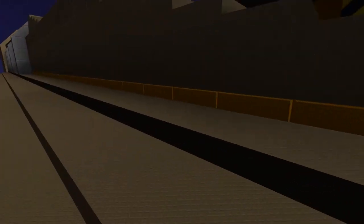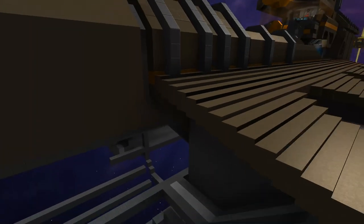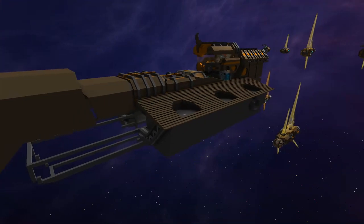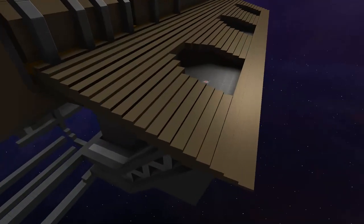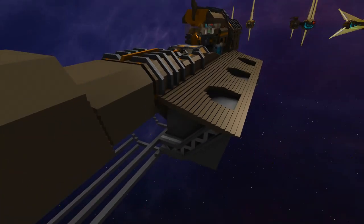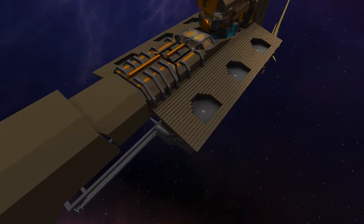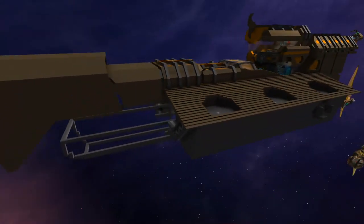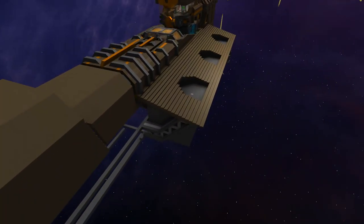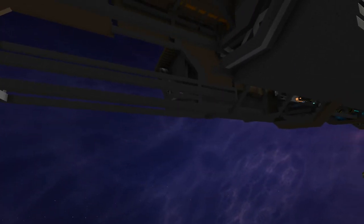I also threw in a stripe of orange right here — you can just barely see it — so it breaks up the brown and gives a little separation between this part and the actual body of the ship. I didn't really do any detailing to these rectangular bits; I'm not sure I like them yet or that's the route I want to go, but that's where we stand right now. I'm also not sure what to do here.